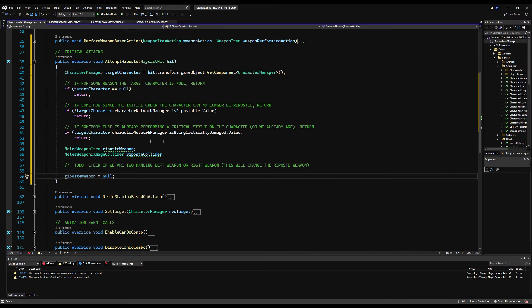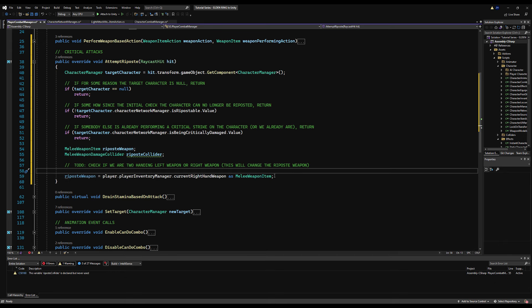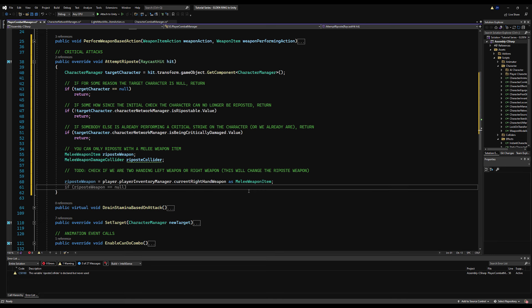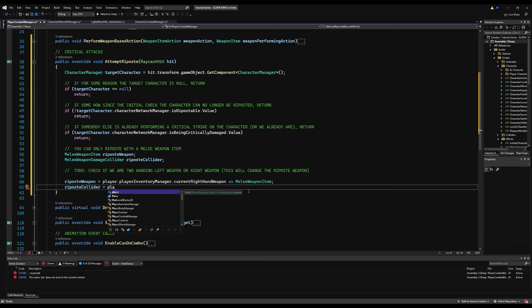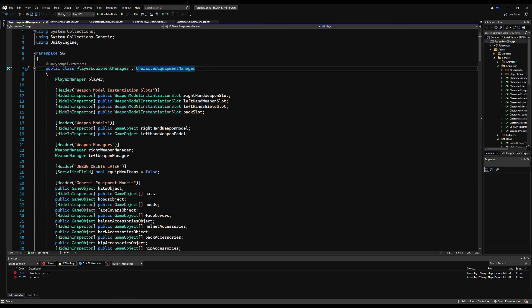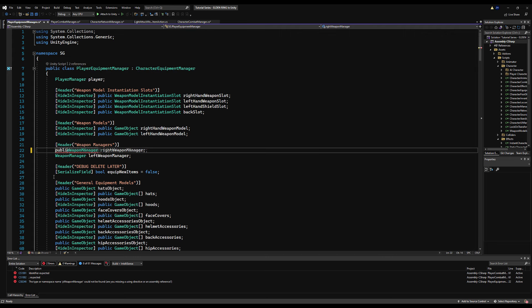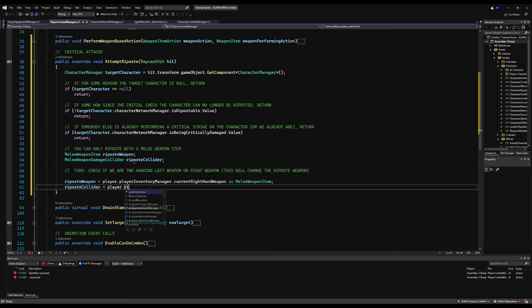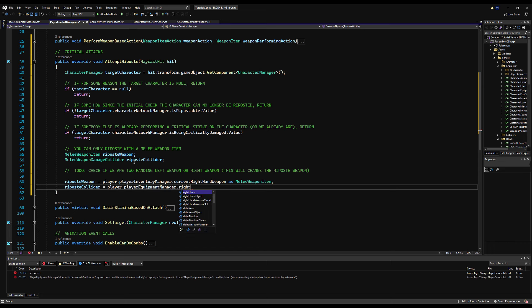Assign riposteWeapon as player.PlayerInventoryManager.CurrentRightHandWeapon cast as MeleeWeaponItem — it must be melee because you can't riposte with a ranged or caster weapon. For riposteCollider, access it via player.PlayerEquipmentManager.RightHandWeaponManager.MeleeDamageCollider. Make sure both weapon managers on PlayerEquipmentManager are public so they're accessible — you could alternatively use GetComponentInChildren but fetching from here is cleaner.